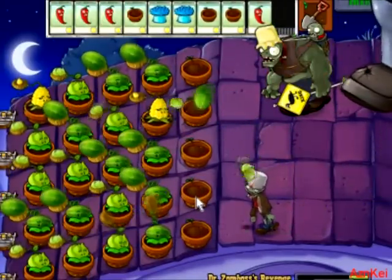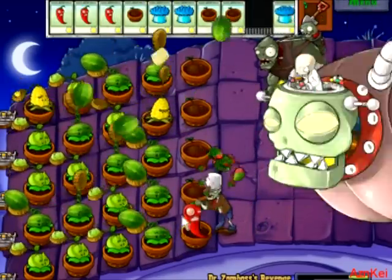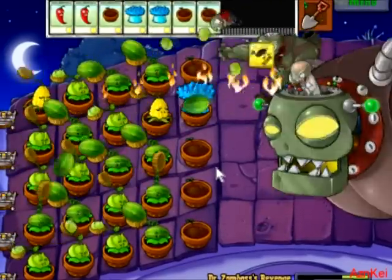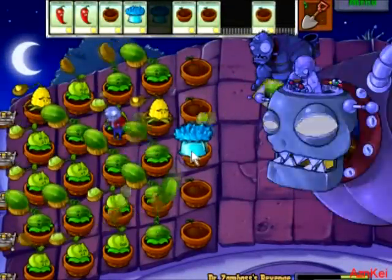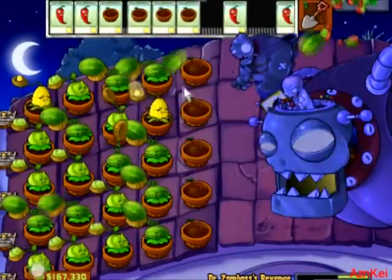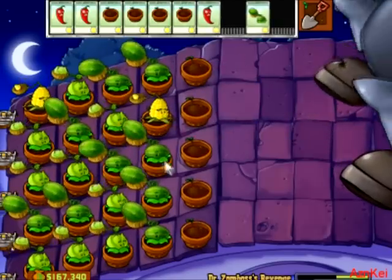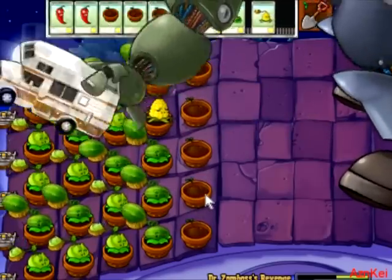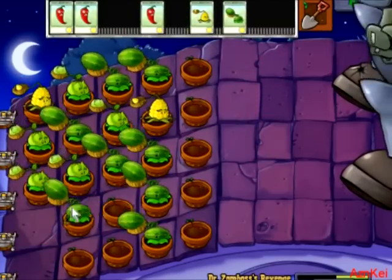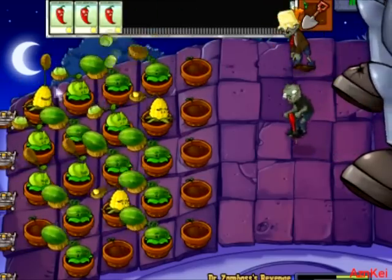Gargantuar! Those guys are so annoying — they have more health. Blue eye — jalapeno, and then freeze with ice cream. Put another ice cream, and then another one, and then put the jalapeno. He sent his cart — he's throwing a cart at you. All those mini plants gone. But I was able to recover because I have a lot of flower pots and plants at the same time, so everything is not over yet.